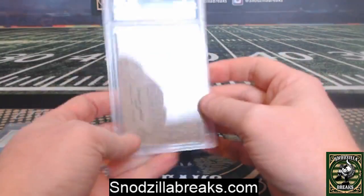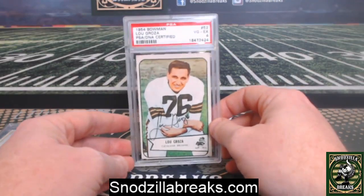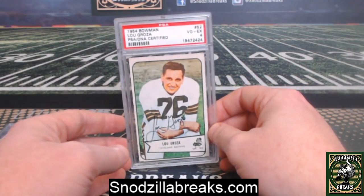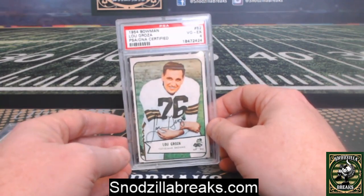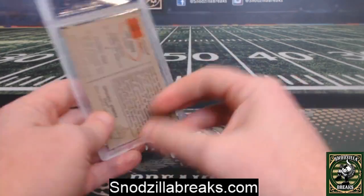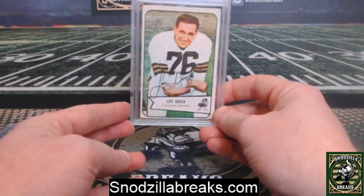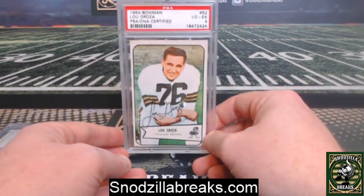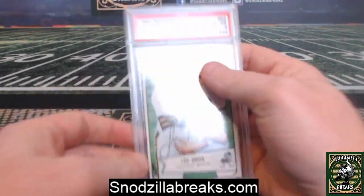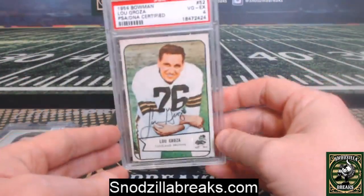I was very happy to get this — I thought I got a pretty good price on it. He's a Hall of Famer, obviously. If you're not from the Cleveland area, he goes back years and years. But he had a hell of an NFL career and played football at Ohio State — he's an Ohio kid. Very cool that he played for the Cleveland Browns. You can also see on the card they list him at tackle, but he was one of the better place kickers in the NFL. I'm still working on some older Cleveland Browns guys. Jim Brown is something I'd eventually like to get. Kind of surprised this got a four — there's a little crease there. But if that got a four, my Walter Payton should get better.